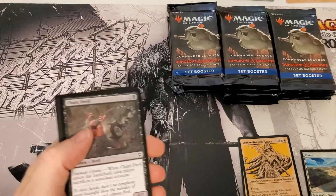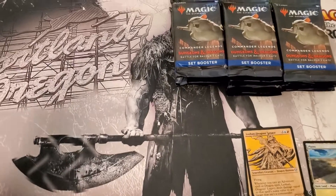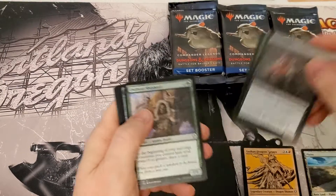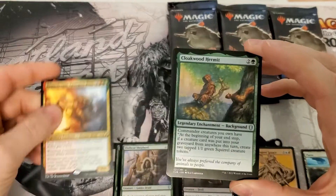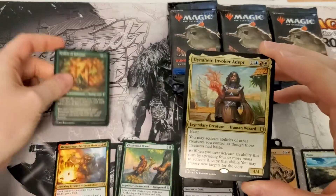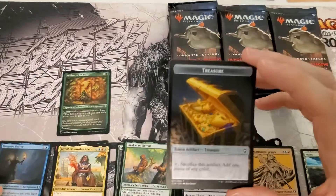Let me get this set up for you guys. Right into it — there's Gorgut's Bosch, not really worth anything like it used to be. Another uncommon etched worth nothing. Second rare: Dungeon Delver, worth nothing. And a token.